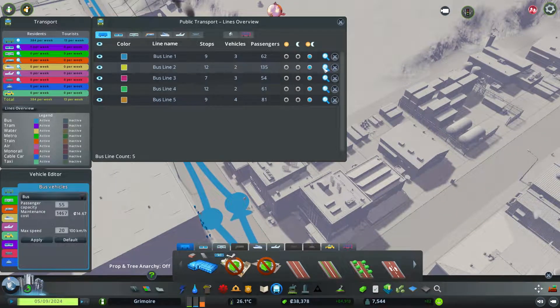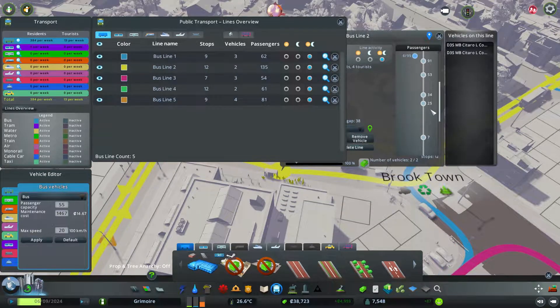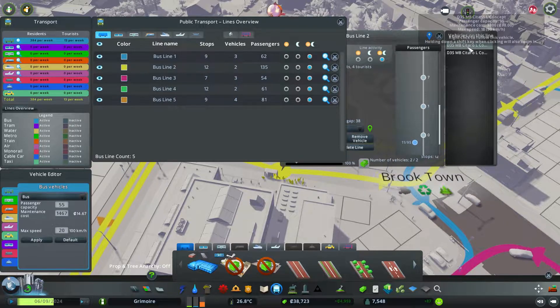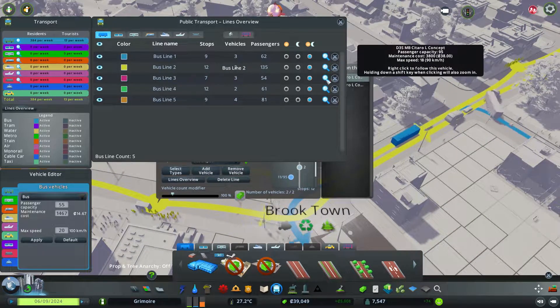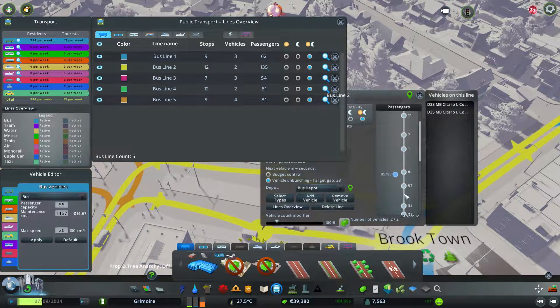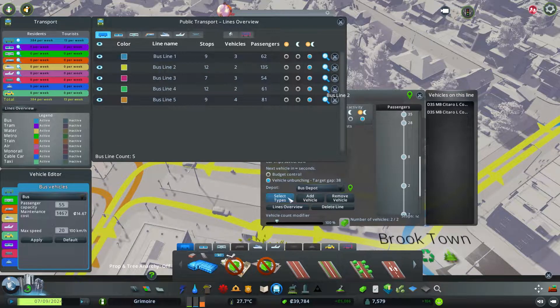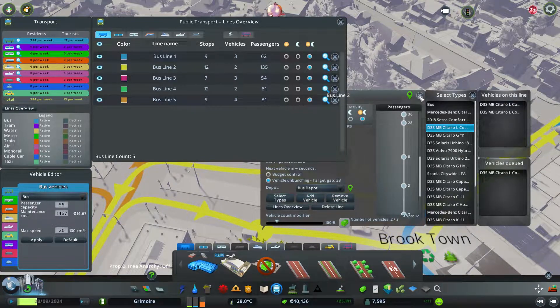The bus line with the most people is definitely the yellow line because they're all students, and we only have two — but they're big ones. Only 95 capacity though. The bus line is full — we could definitely bring another yellow bus for the school so more students can get on.